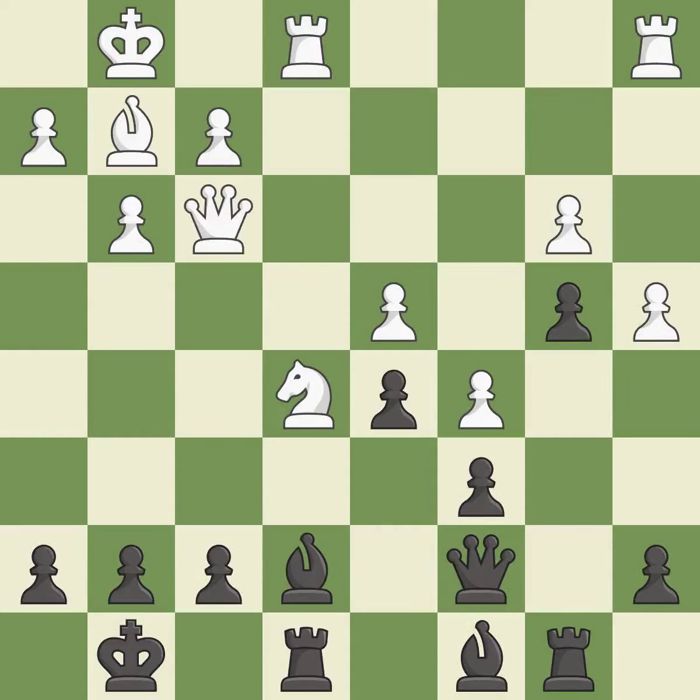This move puts the queen on a safer square. This threatens to force eventual checkmate. Only one move worked there, and this wasn't it. This ignores a better way to add a defender to a vulnerable pawn — it is a mistake.